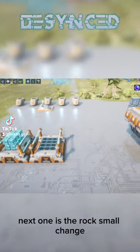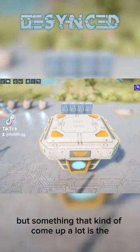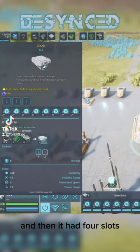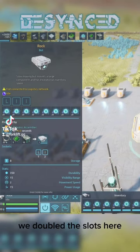Next one is the Rock. It's a small change, but something that came up a lot. The tooltip said it was with exceptional inventory space, and then it had four slots — we basically doubled the slots here.